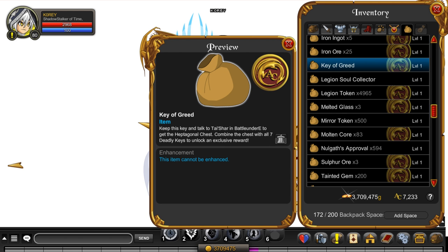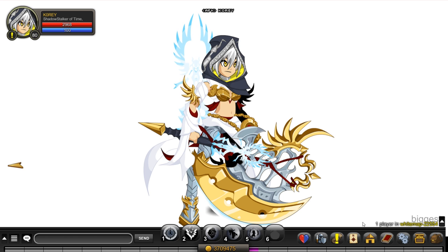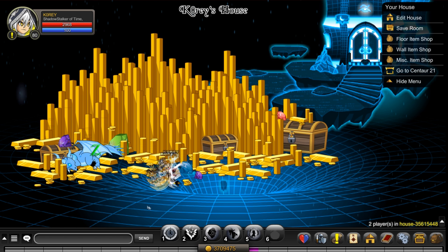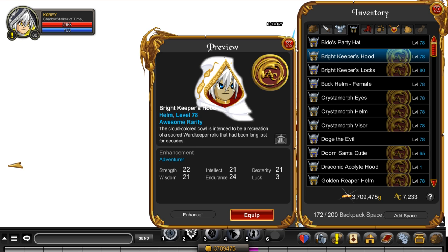Gorgold also drops the Key of Greed, like all the other seven dragons. Once you get all seven keys when all the dragon events are done, you'll be able to combine them all to open a chest which will have an exclusive reward in it, so make sure you get that Key of Greed off of Gorgold. Last but not least from Gorgold — and we still have the treasure piles to go through — there's a house item. I already have it in my house; it looks very large due to the room, but it's actually smaller in other rooms. It's a really nice non-member house item.